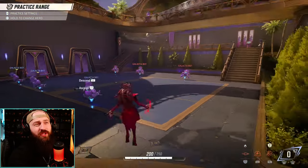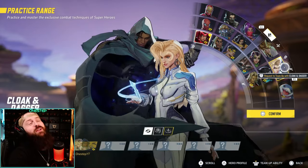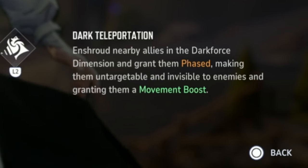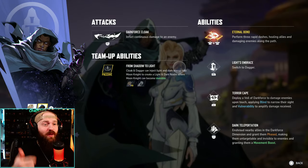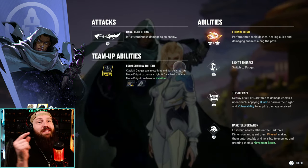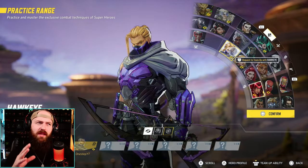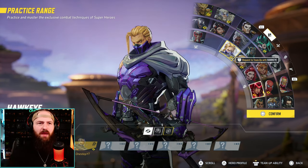Remember how her ult can just take forever? Cloak and Dagger is a really good support for that. Cloak has an ability called Dark Teleportation where he will enshroud nearby allies, giving them phase — which basically means they're invulnerable, invisible, and untargetable — also granting them a movement boost. Scarlet Witch during her ult needs exactly this kind of move. They're a great team-up for Scarlet, and they're also just a great support overall.